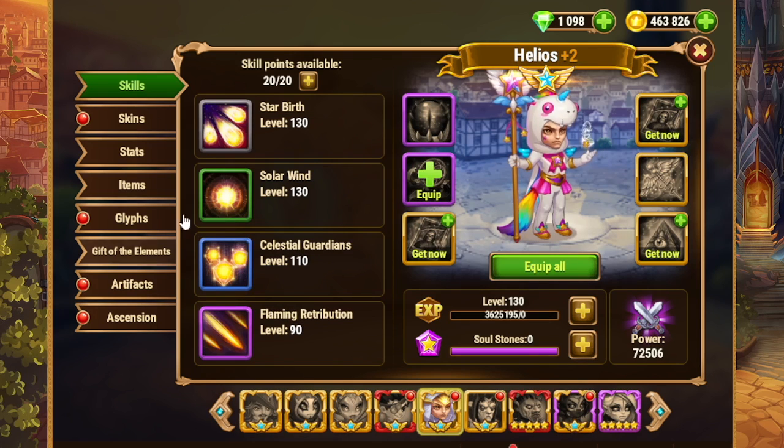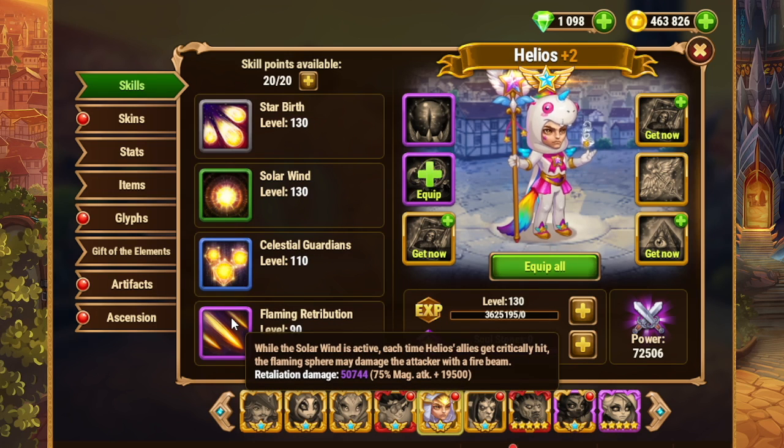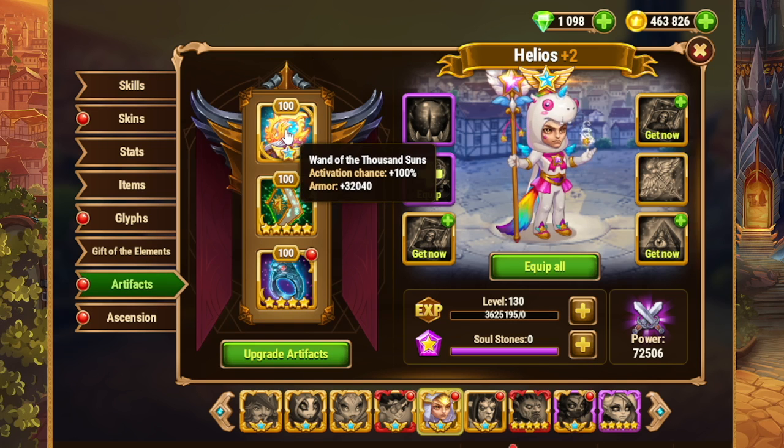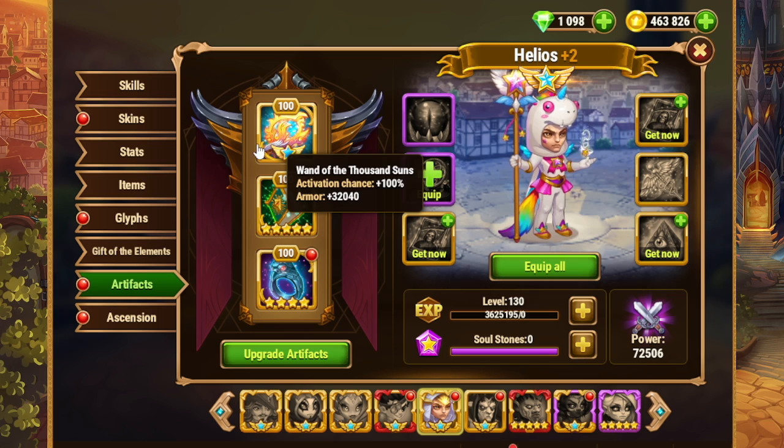To counter Sebastian in lineups like this, generally speaking, just add in a Helios. Flaming Retribution here will counter critical hit enemies. If Sebastian is making the entire enemy team use critical hits on their basic attacks and skills, Helios is going to be crushing all of those enemies. Helios' artifact weapon provides armor to your team — it won't block the pure damage, but it'll block the physical damage portion of the critical hits pretty well. Helios is a very fine counter to Sebastian in physical attacking teams.